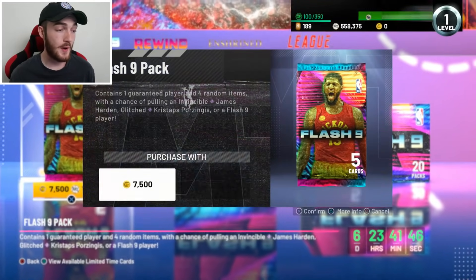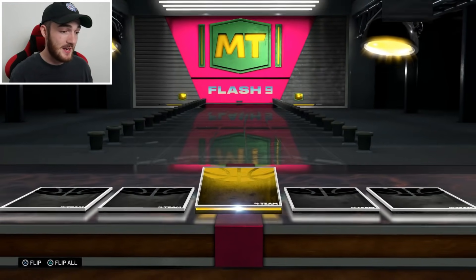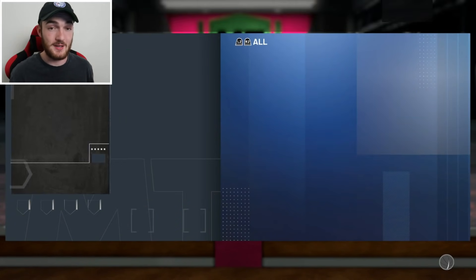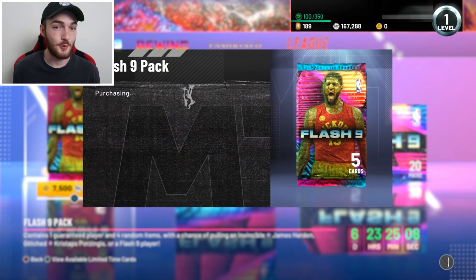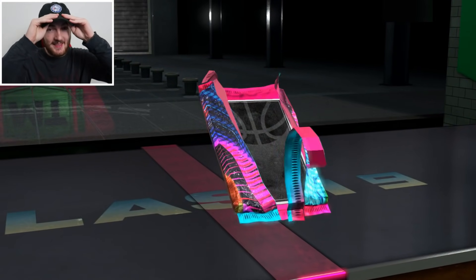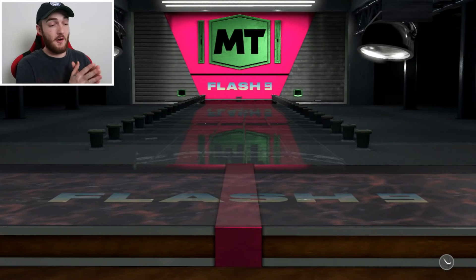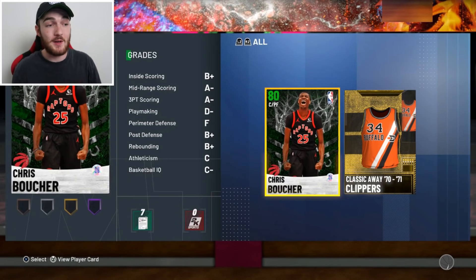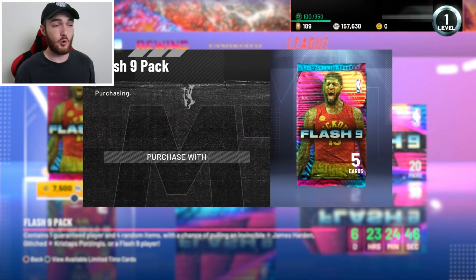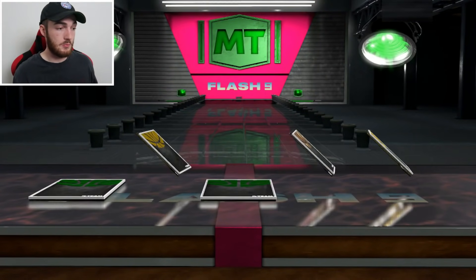There's an invincible card out there and eventually we're going to get one. I don't know when or who, but it could be today and it could be James Harden, so I'm going to take the gamble and blow another 500k. Even though we pulled Paul George, I still stand by how bad flash odds are. I haven't even gotten a pink diamond since that PG pull. We got really lucky, but as a whole these pack odds are not good — bad all year.